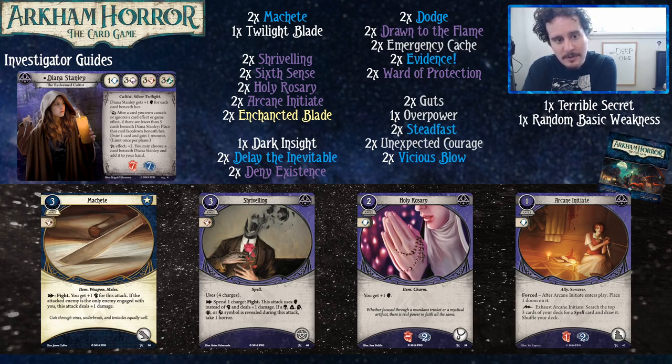We have Shriveling, which is when you get your brain up really high you're going to be attacking really well. You have to kind of get to that point where Shriveling becomes good, but you'll probably get there really quick, especially with this build. Once you get to the cards that cancel things, you're going to see just how easy it is to get cards underneath Diana. We also got Holy Rosary, which increases your brain — with just Holy Rosary and five cards in, you can get as high as seven brain. That's a trivially high brain count.